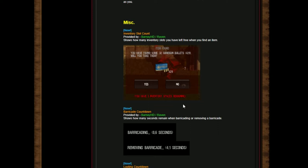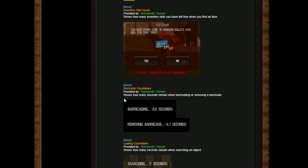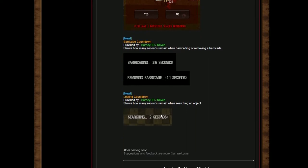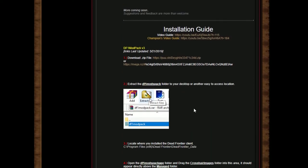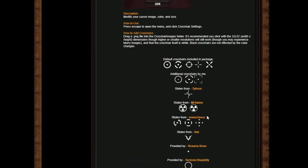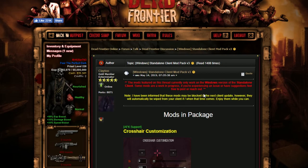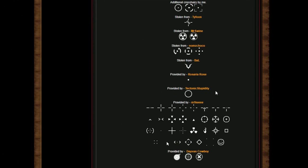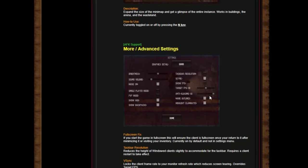There's also the barricade countdown — barricading at six seconds, 4.1 seconds — and there's the searching indicator. It's just amazing what a person dedicated to even something as simple as a game can do. Modders have always improved gameplay altogether. Admin, pay this man already — or if you are, just say great job — because honestly it's really good. Without further ado, let's just install this.